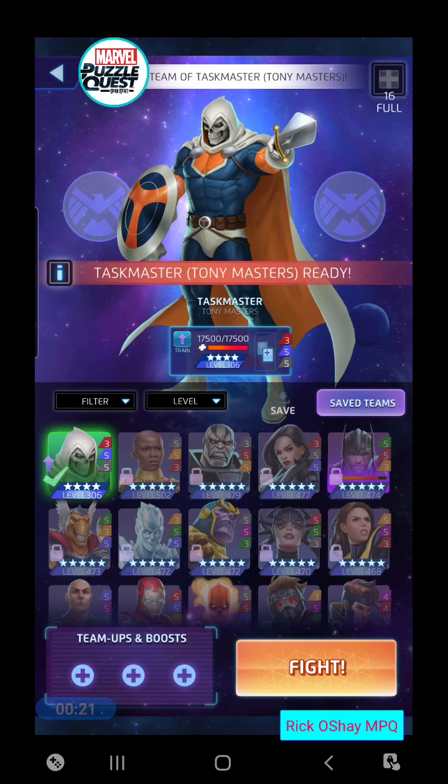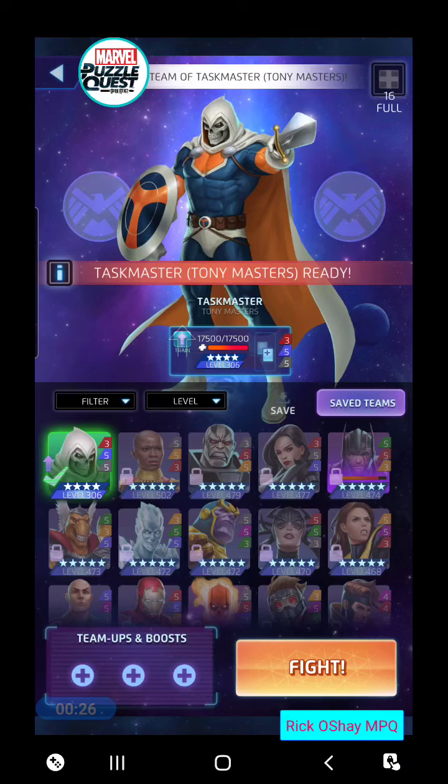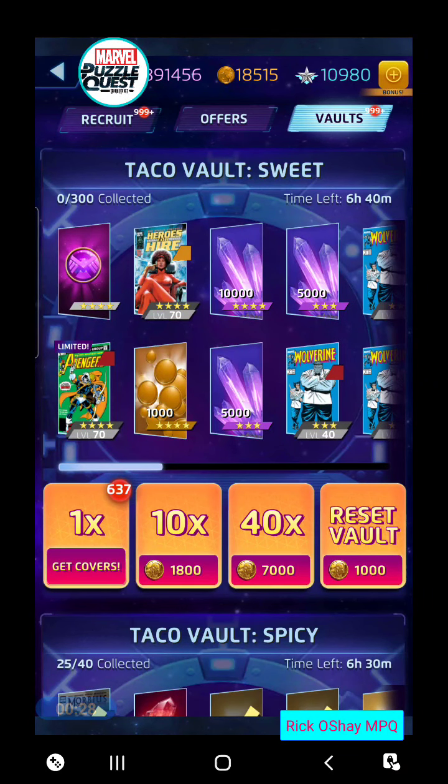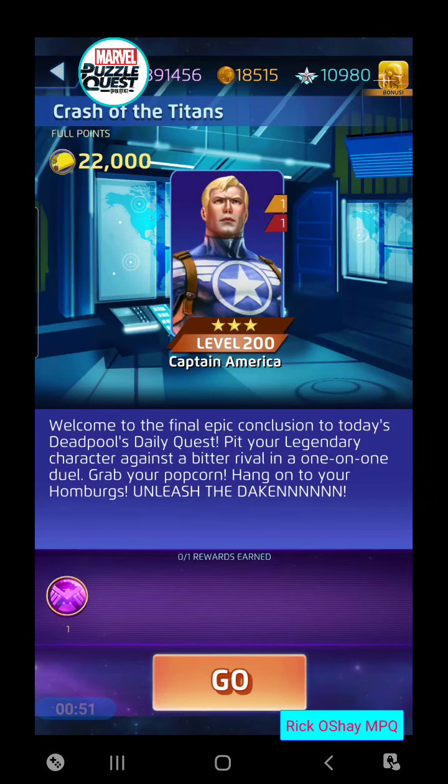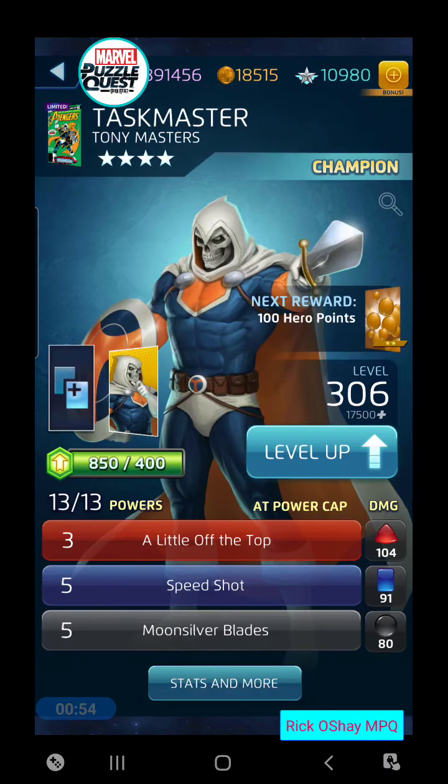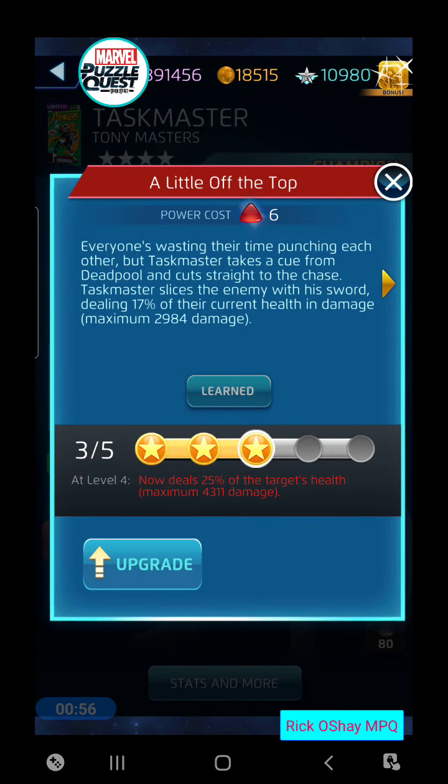We're going to take him on and try to win that legendary token from this battle and go over his abilities. But on top of that, we are going to run into the Taco Vault — the sweet variety — because Taskmaster is available as a four-star in this vault. We've got 600 plus tokens to go for him. Let's jump into the Crash first and take on Cap, see if we can beat him, with a couple of settings on different abilities.